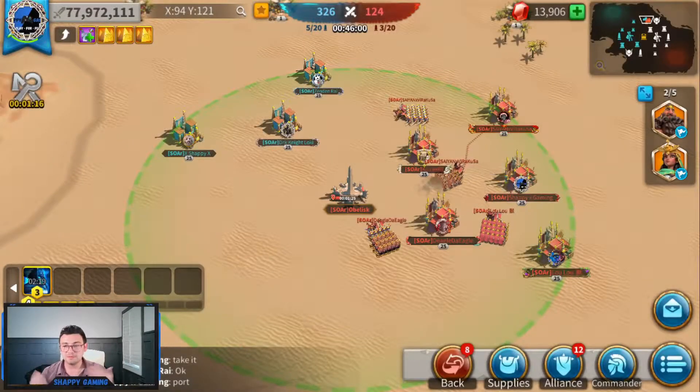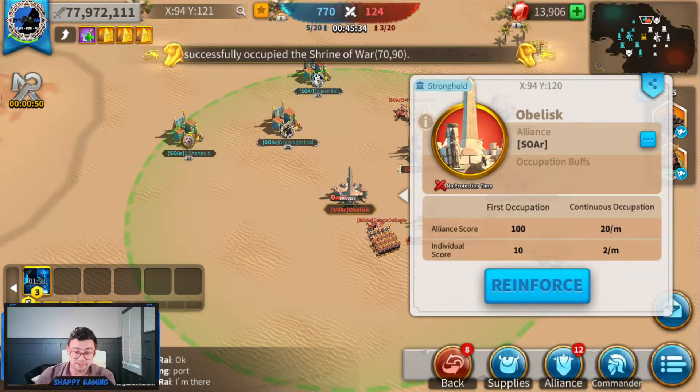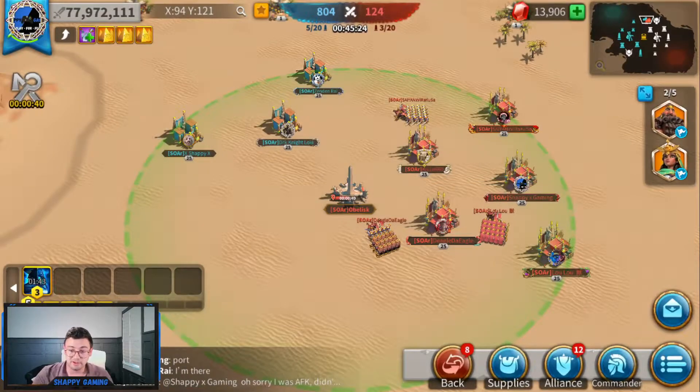Hello ladies and gentlemen, welcome to another Rise of Kingdoms gameplay episode with your very own Shabby Gaming. I promised you guys we were going to be doing some rally testing with Nevsky, and as promised here you are. I have with me today Killer, Deagle, Blu-ray, Loki, and Saiyan all on comms. We are in ARC — no city skins, no buffs, no equipment, with the exception of Deagle, which I'll explain shortly. Today we're just testing rallies, seeing what trades well, and we only have 45 minutes.